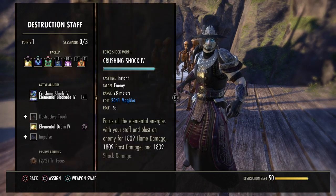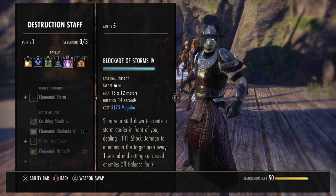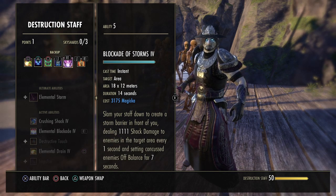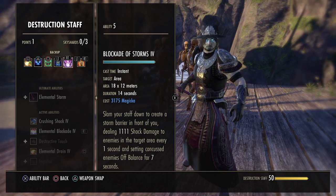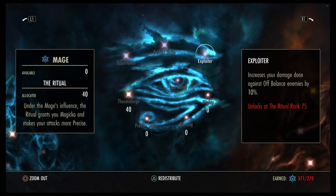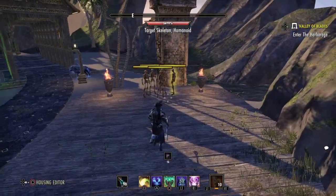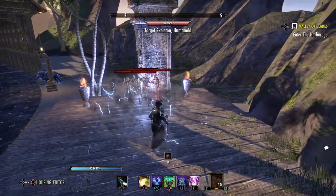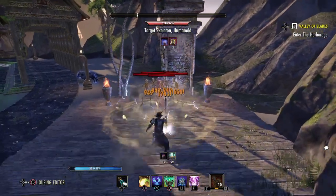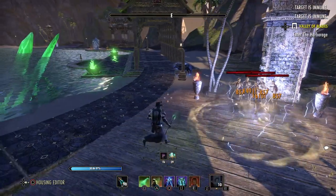Obviously we've also got Elemental Blockade — starts out as Wall of Elements, morph it to Elemental Blockade. Since we're using a lightning staff it becomes Blockade of Storms, dealing shock damage for 14 seconds every 1 second. Enemies can be set concussed and off balance, meaning they take more damage. Off-balance enemies take more damage especially if the DPS have the Exploiter passive in their CP which grants 10% more damage against off-balance enemies. You put this on the boss or add group and you want to see the off-balance proc in the corner — when that procs the enemies take more damage.